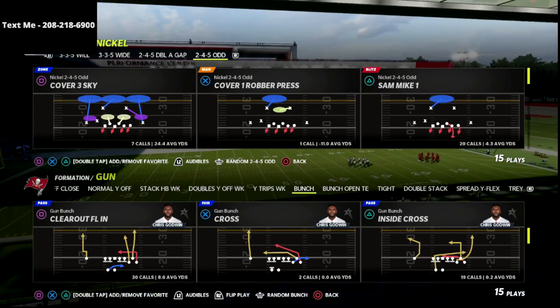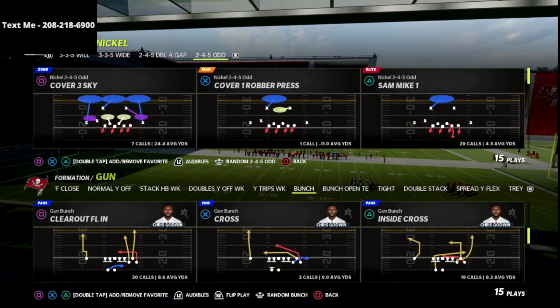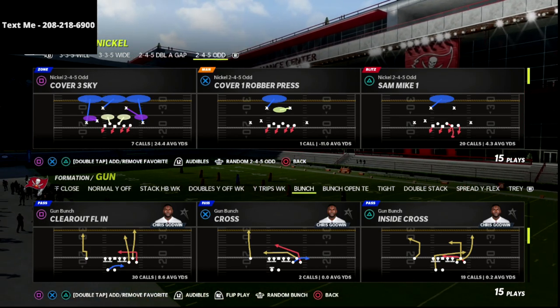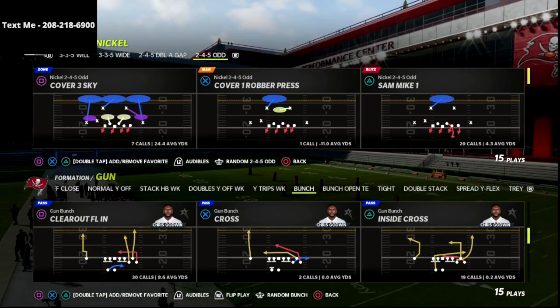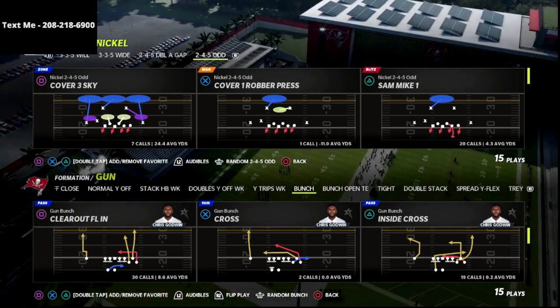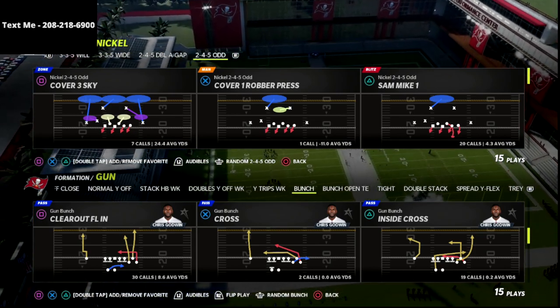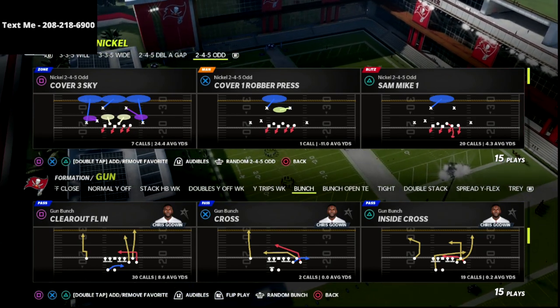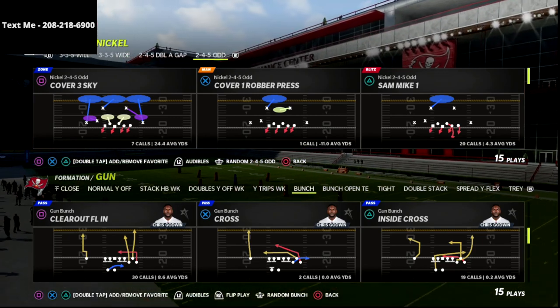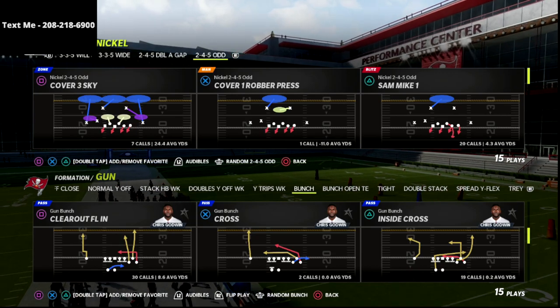It breaks down everything that you can do at a Bunch and everything at a Bunch tight end. We show multiple playbook versions of Bunch — Washington's Bunch, Seattle's Bunch, Carolina's Bunch — so we try to give you all of the meta stuff, plus some stuff that some pros aren't even on their radar. If you want to get access to that, the link is down in the description as well as the comment section below.